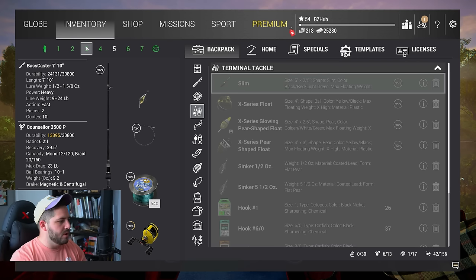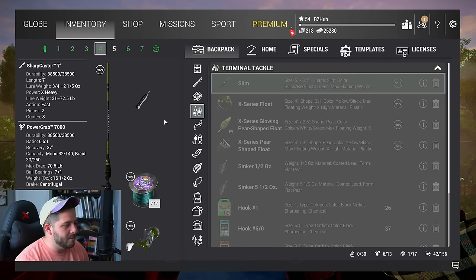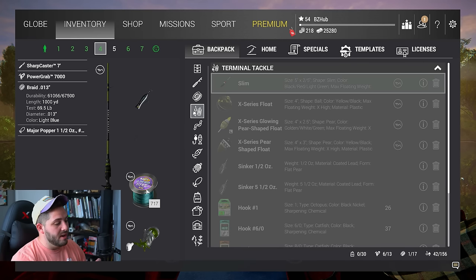I have my bass caster — a 24-pound bass rod with the Counselor 3500. I think 24 and 23 pounds is a solid setup, especially since some of the larger unique peacock bass go up to about 24 pounds. Rod number four is new: the Sharp Caster 7-foot with the Power Grab 7000 — a very strong rod and reel at 70.5 pounds on the reel and 72.5 on the rod, with 69.5-pound braided line. This will handle larger tarpon, permits, and red drum.